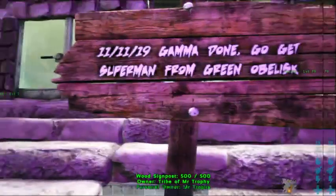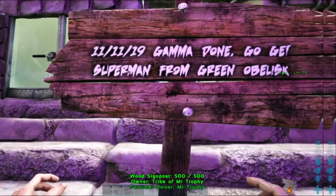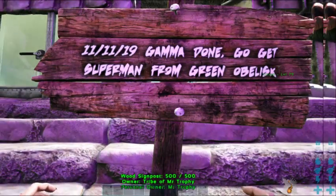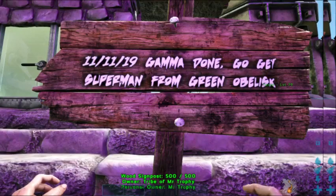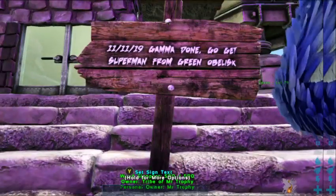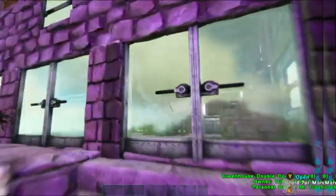You can see the date on here: 11th of 11th 2019 - that's when we defeated the Gamma boss. We had to leave Superman in the cave near the green obelisk, so we left a little note to remind us to go and get him, which obviously we have already done.